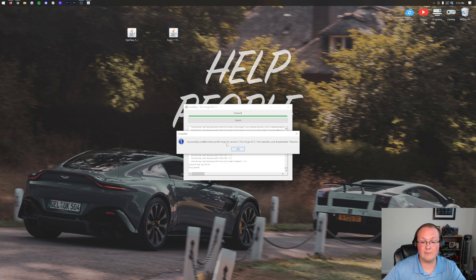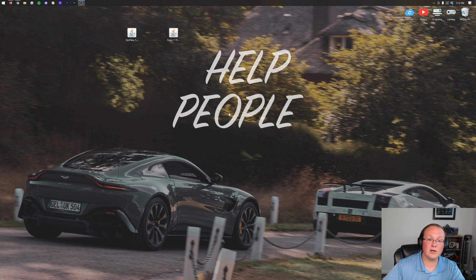As you can see, successful install: Client Profile Forge, version 1.19.2. That's what we want to see. Click OK — that will close out of the installer, and we can actually delete Forge from our desktop.